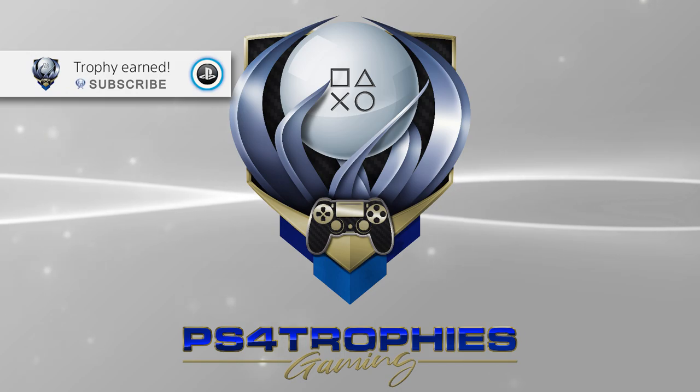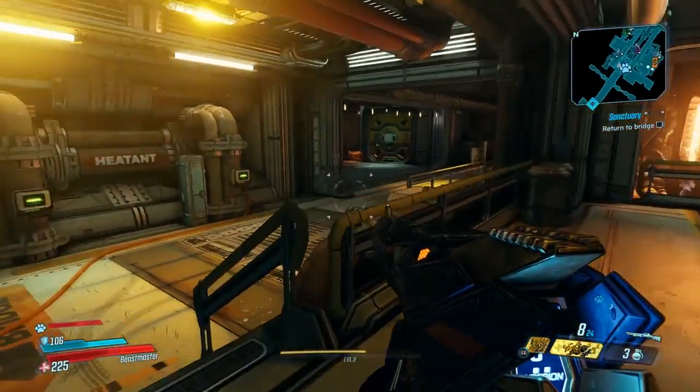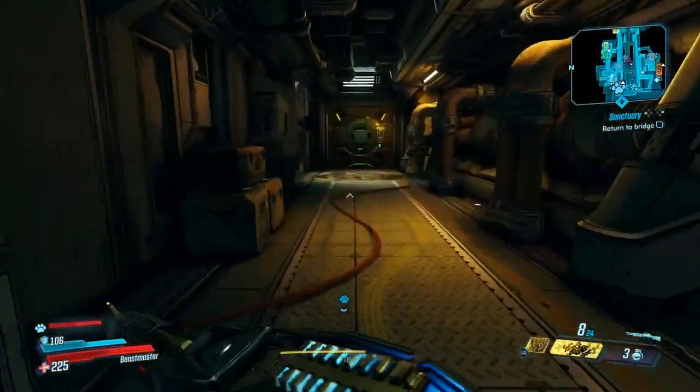The 'Good Against Remotes' trophy requires you to get a perfect score at the firing range on any difficulty. The firing range is located in Sanctuary — head over towards where Marcus is standing and continue down.